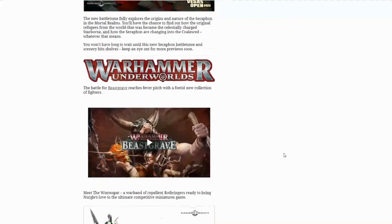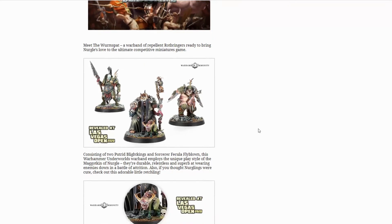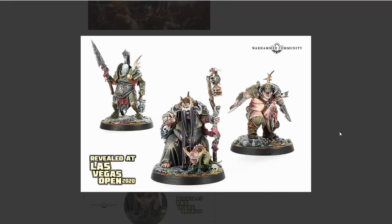Underworlds: Beastgrave got a new band — the Rot Bringers, which looks like a Nurgle warband. For 40k conversions, you could maybe get away with a Malignant Plaguecaster for this middle one, and that's a creepy little Nurgling pet thing. This one screams Plaguebearers Sergeant to me — the one Plaguebearer that gets a bit of armor with the same kind of crude spear weapon. I might get that just to have him as a sergeant for my Plaguebearers — I quite like that.